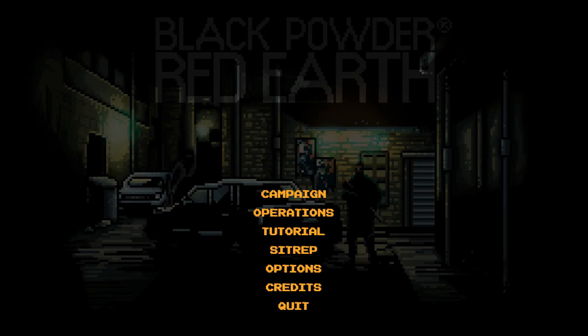Today we're going to be playing some Black Powder Red Earth, and I don't think there's a single game on the market right now that gets as close to action against the Taliban or groups like it as this game does. Of course, it's focused in the future with private military companies, but it's just such a deep game with deep mechanics here. We're going to jump in and take a look at some of the operations just to see what a fight in this game is like, and hopefully we can get through to the very end.